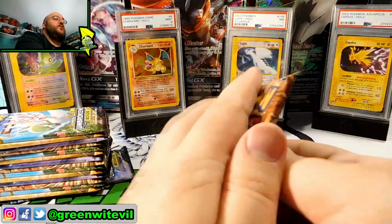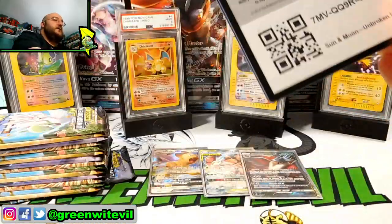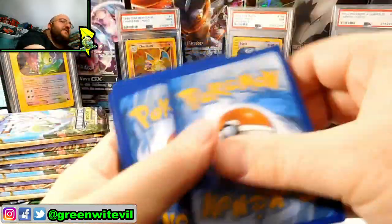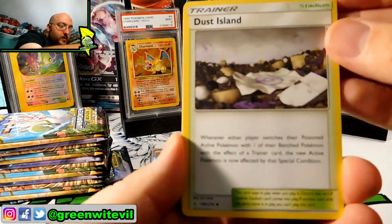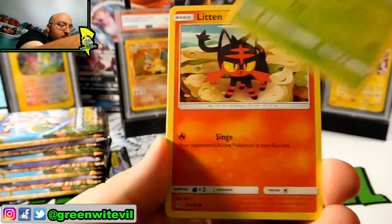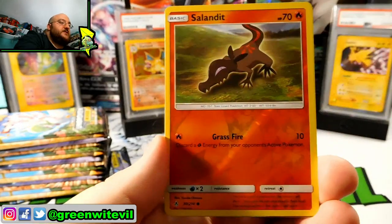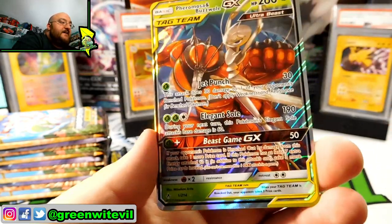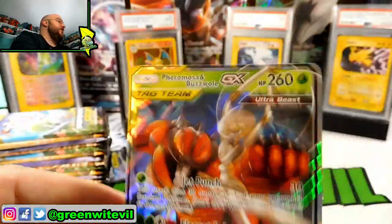We're at least hoping to get six hits to get an average box. With the last box I think we got five hits — we were a little low on the hit counter. We have Dust Island, Pukumuku, Weeping Bell, Litten, Sandshrew, Murkrow, Oddish, Mischievous — got that shiny recently — Salandit, and a Pheromosa and Buzzwole GX Tag Team regular GX card.